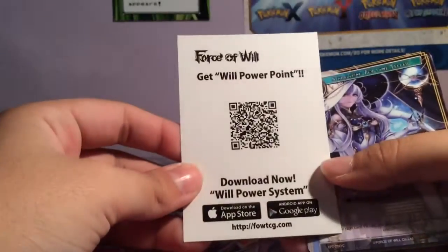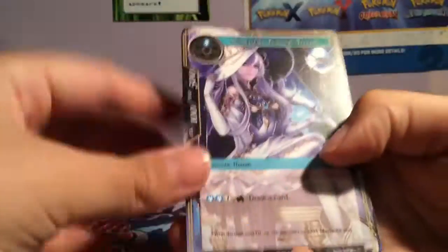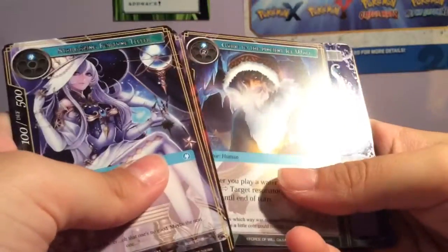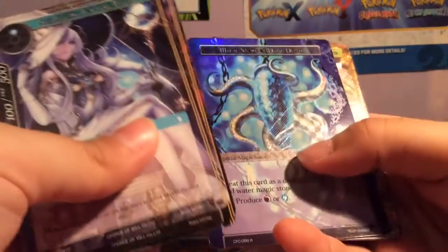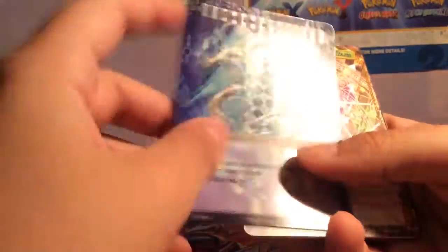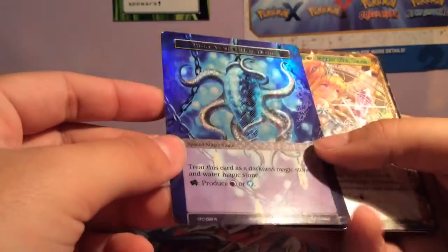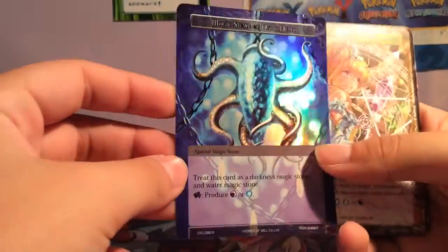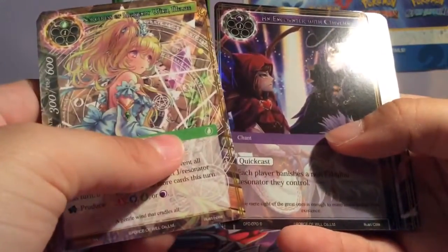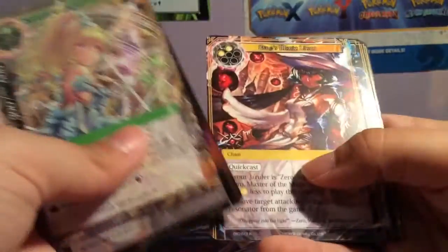I wonder if these QR codes are all the same — that would be funny, I don't think they are though. Magic Stone of Dark Depth — and that's a rare, a textured rare. I don't know if that's because it's a magic stone, but that is bloody sweet. Good pull, very good pull. And an Encounter with Cthulhu — nice. These are very cool cards, I like the artwork. I'll probably end up buying more decks and cards.